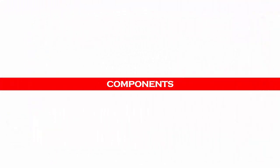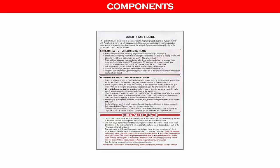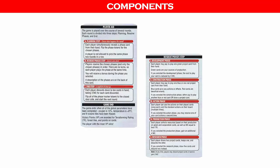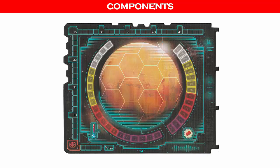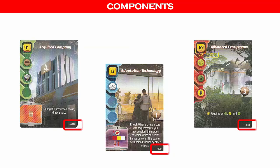There is one 20-page color rulebook and one 4-page quick start guide. There are four double-sided player aid cards which show the steps in each round and the steps in each phase. There is one game board, and four player boards to keep track of current resources and production for each player. There are 208 project cards divided into green, blue, and red colors, numbered on the bottom right for inventory purposes.